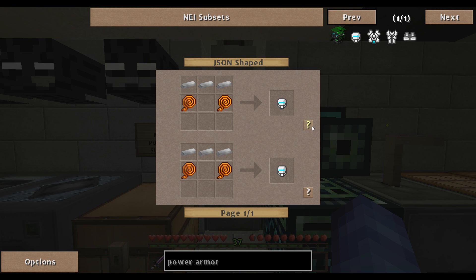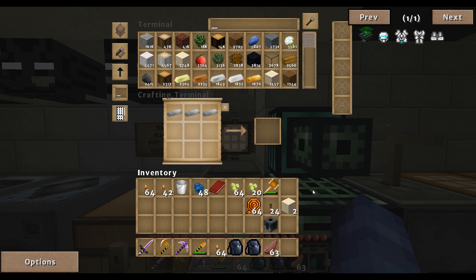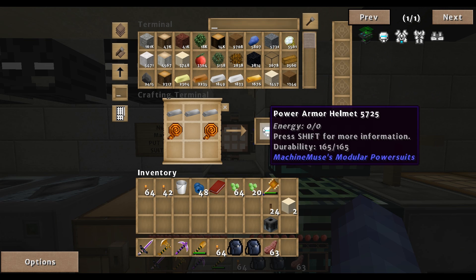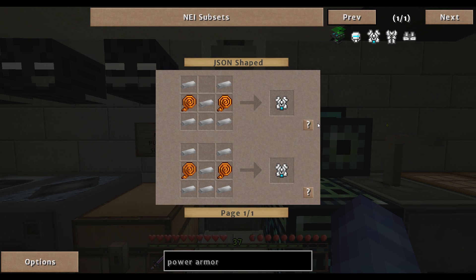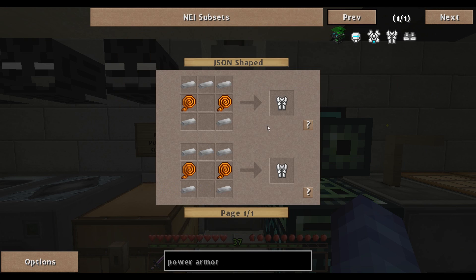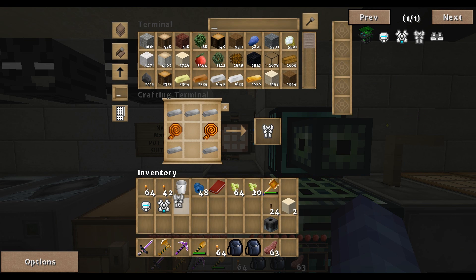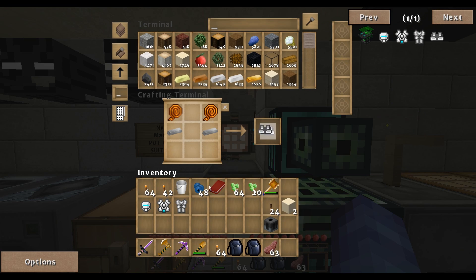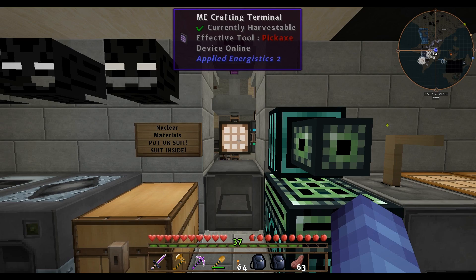We'll go ahead and click that — and we'll throw that back in there. Click again for the Helmet. Click again for the Chest. Eight Leggings. Click one more time for Boots. There we go, we have it all.